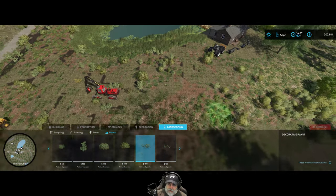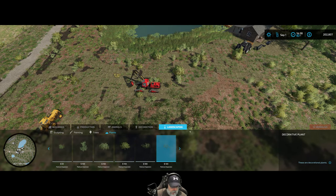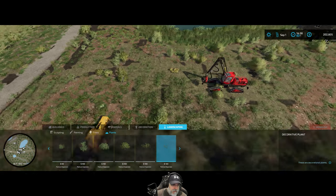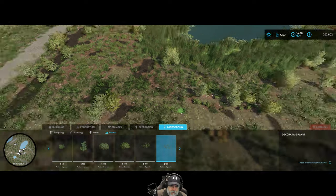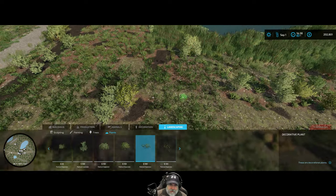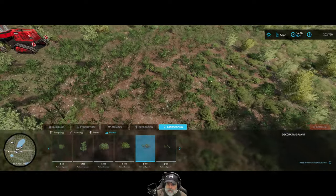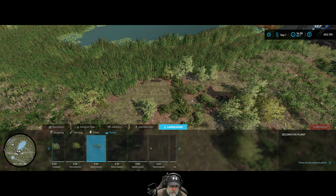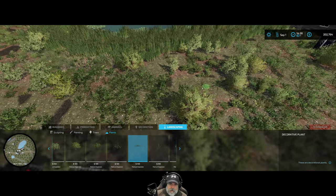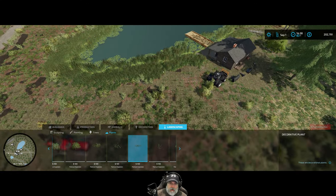Maybe do a couple squirts over there too. These plants I just put down — I like those the most, they look good and are kind of what you might expect to find on the forest floor in the eastern Cascade Mountains. There's also some ferns — we'll put a few of those in too just for fun, placing them at random just like nature would do.